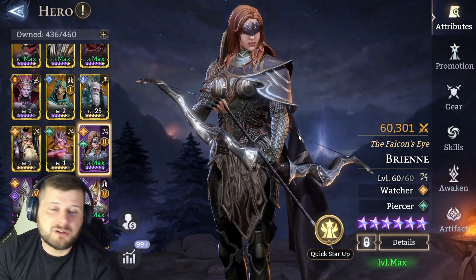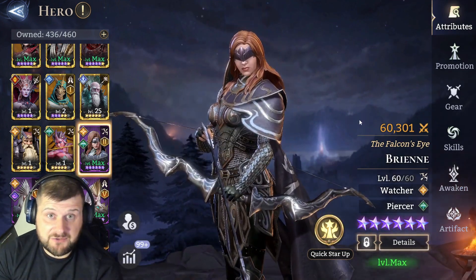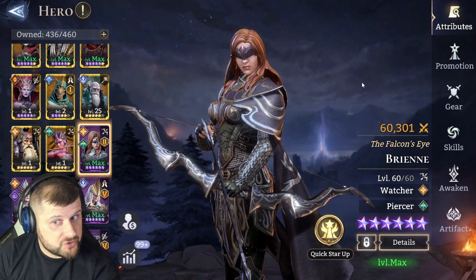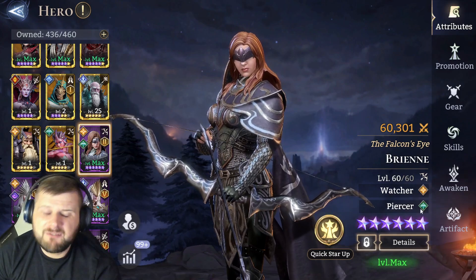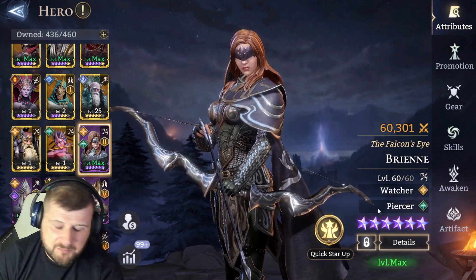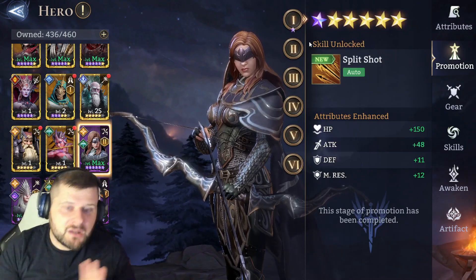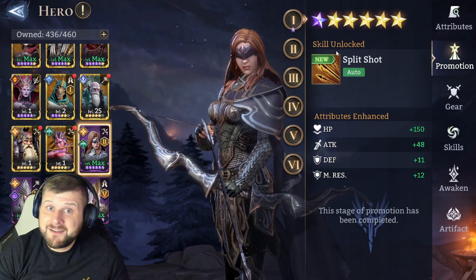You don't want to miss out on building Brienne, especially if you have awakened copies of her. Let's go through the gear, promotions, skills, and awakens. Unfortunately we don't have a very good artifact. First off, promotions — the first promotion is very very good: Split Shot every eight seconds, which does reduce in the skills.